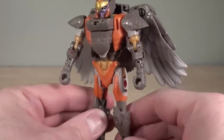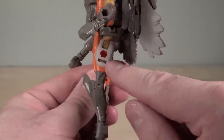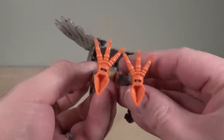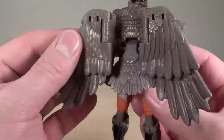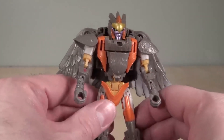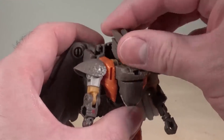The figure has multiple ports to plug things into: one on each hand, one on each forearm, one on each thigh, and one on the back of each lower leg. The bottom of the feet are just too tiny for anything to peg in. There's nothing on the back, but I understand why — that would really screw up the look of the bird mode.